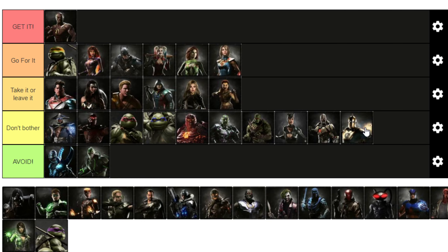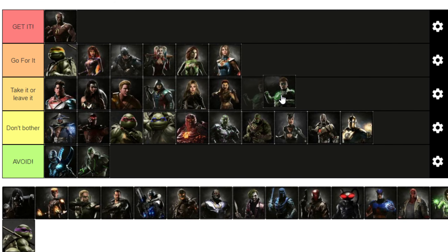Doctor Fate is going to be another 'Don't Bother.' His effects were neat, vaguely, but 3,000 minutes — not worth it. Green Lantern: 'Take It or Leave It,' mainly because of the 200 guild events. Being able to do all of his Injustice 1 moves is pretty neat — you can use some of them individually on custom builds, but having them all in one build is neat. And the construct damage always helps. But it's 200 guild events, so take it or leave it.